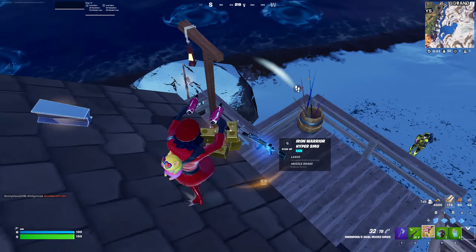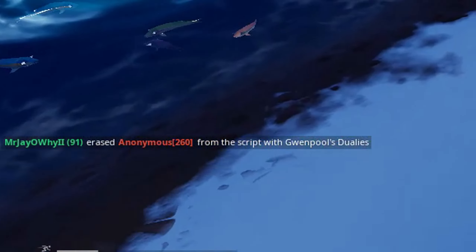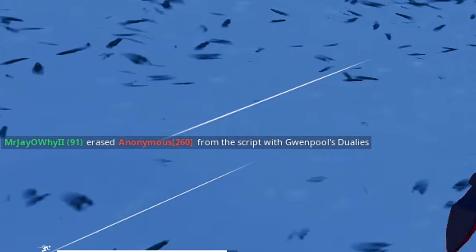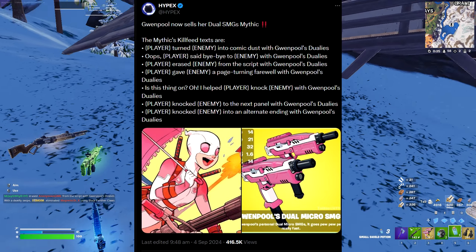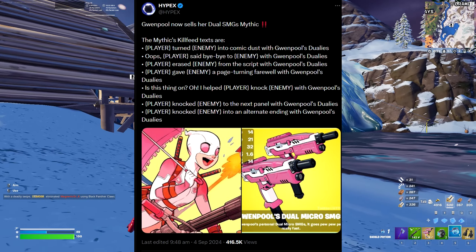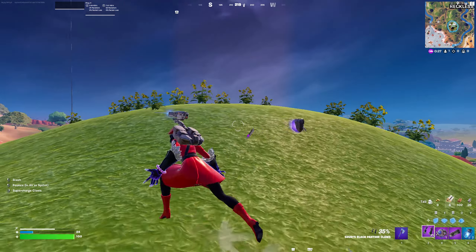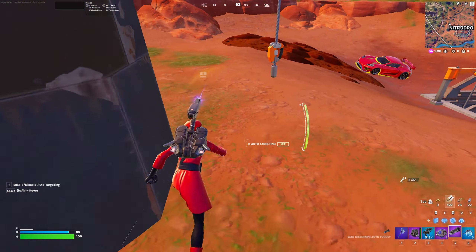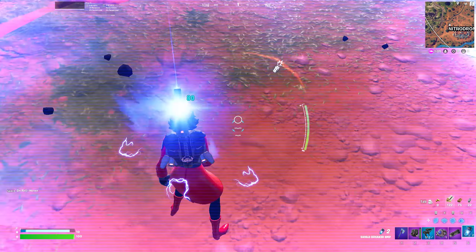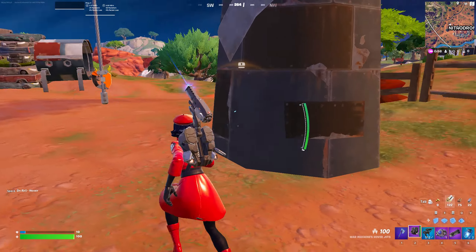Grenpool is a fourth-wall breaking character and so too are her weapons. If you look at the elimination feed it will be slightly different — things like 'raised anonymous from script with Grenpool's jewelleries.' My favourite has to be 'Is this thing on? Oh, I helped player knock enemy.' We also have Shuri's Black Panther Globs and when pouncing they should eliminate fall damage. EMP grenades will now disable the turret, which makes no sense — they should have made this a feature for cars too, to disable the car and turret at different times: 5 seconds for a car, 15 seconds for the turret.